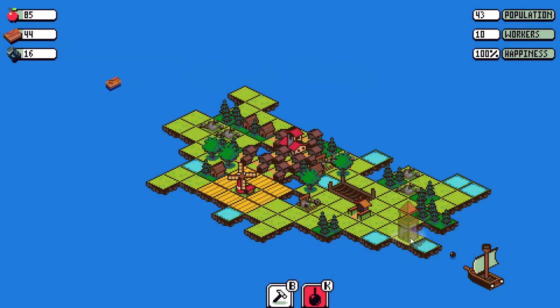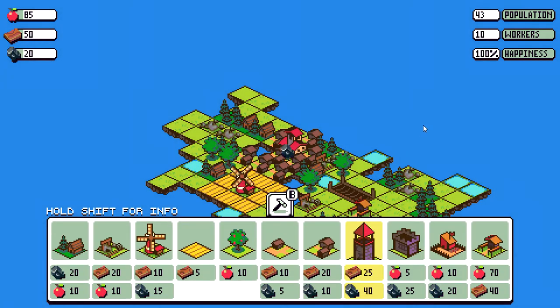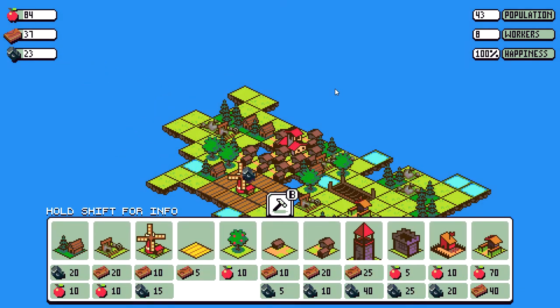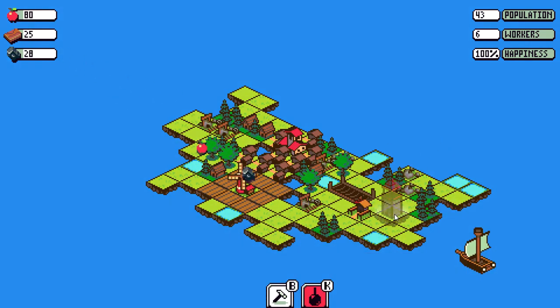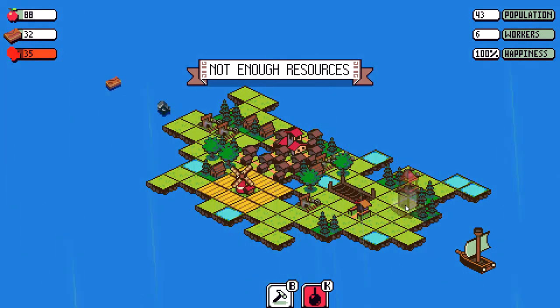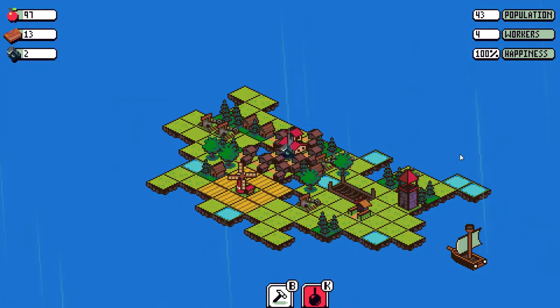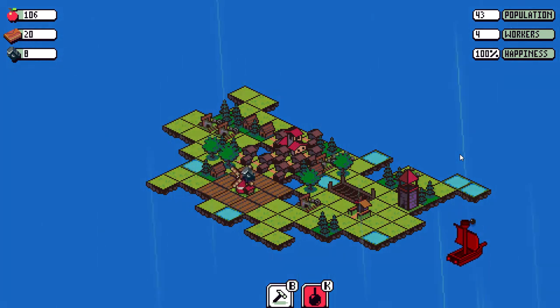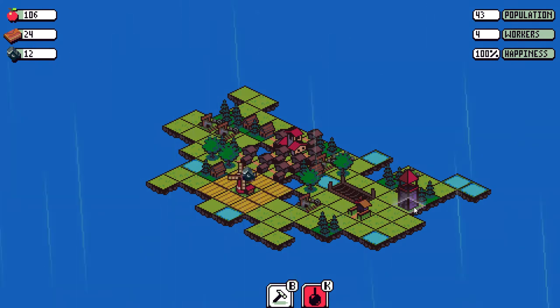Pirates coming! That's bad. We need more stone — oh, we need 40 stone. Okay, we need more stone miners. Give me more stone please. Alright, go — kill the pirates! Thankfully, we had enough workers to fund the arch tower, so it wasn't a problem.